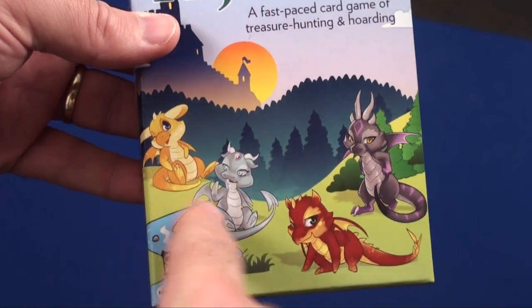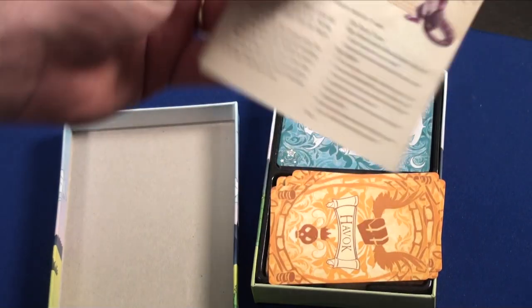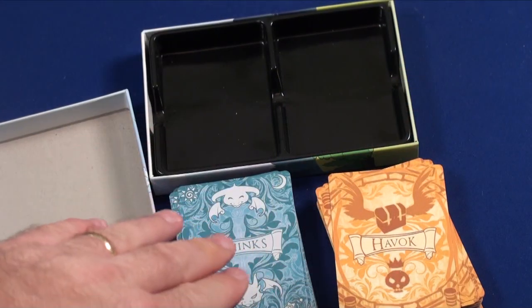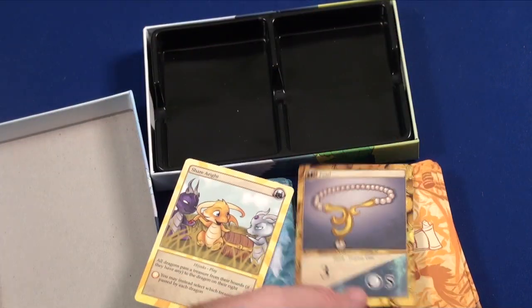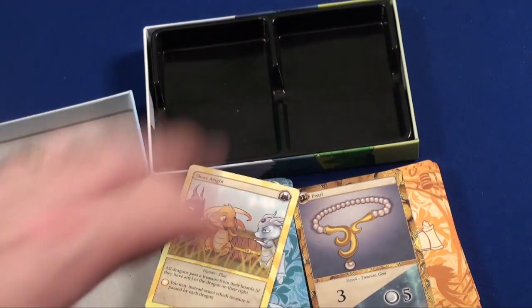You're going to get some cute little baby dragons on the front. This is what the box looks like inside. You're going to get a little rule book — it's very small but has a lot of pictures and explains how to play. You're going to get two sets of cards: your Hijinks and your Havocs, which come in different colors and different items. All it is is two decks of cards.